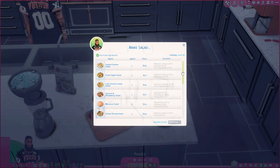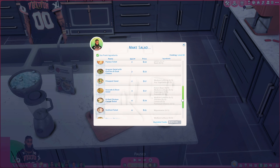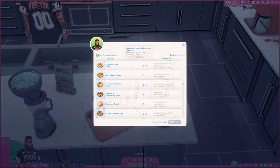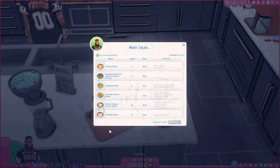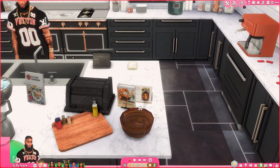Here we can make a salad with the salad bowl, so if you have like your little healthy Sims, you can have them make a salad. We can make macaroni salad, grilled shrimp salad, chicken Caesar, potato salad for the cookout. The good thing about these mods is that if you have Dine Out — the restaurant pack — you can add these to the menu. All this custom food you can add to the menu.